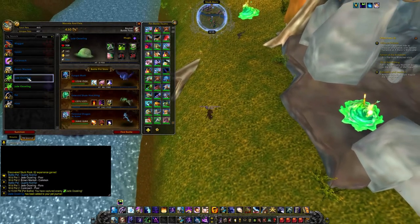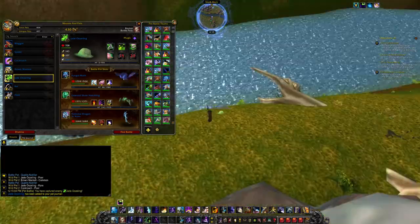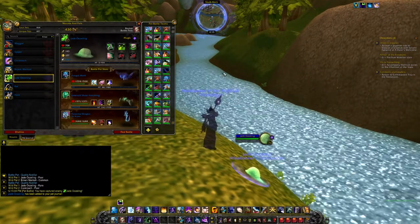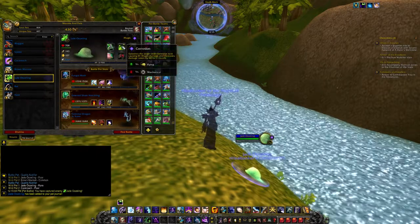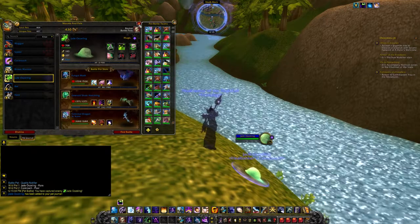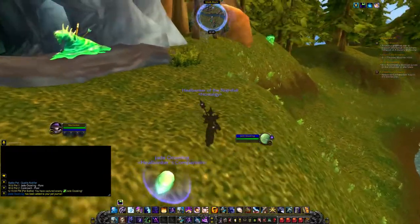Apparently Jade Ouslings are very, very strong when they get to level 25. I haven't leveled mine up yet, but oozes themselves are quite strong — I have the Slimy Ooze up to level 25 and it was pretty strong. Apparently the Jade Ousling is the strongest out of the whole ooze bunch, so definitely pick one up. As you can see, it has high attack and some really funky attacks — it dabbles in magic spells and other attacks too, so it's definitely one of those pets you want to have on your team.